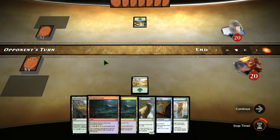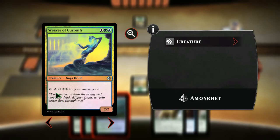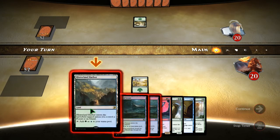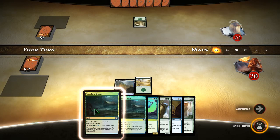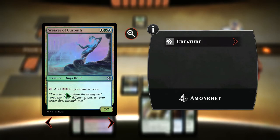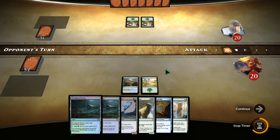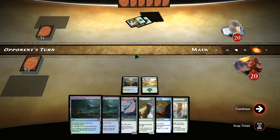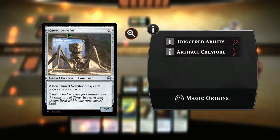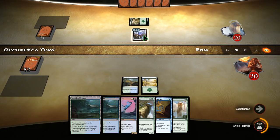Forest as well. Oh, shiny — Weaver of the Currents. Two mana and it's a 2/2. Let's play that. Can't do anything else, but that's an awesome looking card — the foil is cool. Rune Servitor, 2/2.